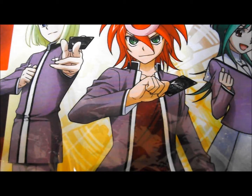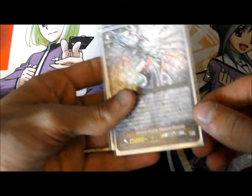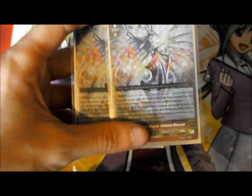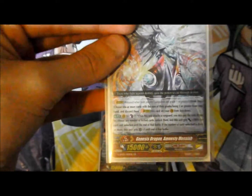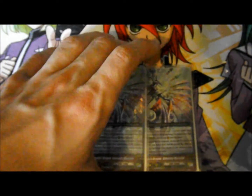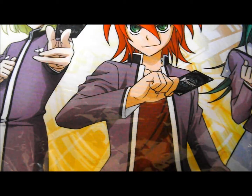Onto the strides. I run 2 Amnesty Messiah. When this card attacks, Counter Blast 1 — if you unlock up to 3 cards, this gains 3k power for each card unlocked and an extra crit if you manage to unlock 3 or more. Even if you unlock fewer, it still gains 3k power per card unlocked.